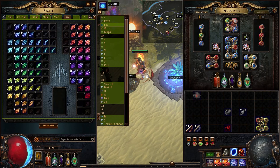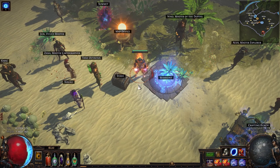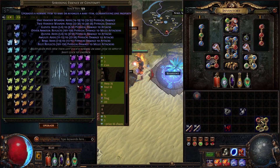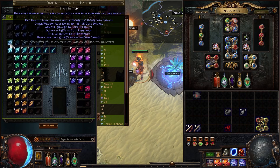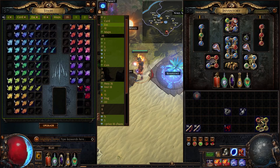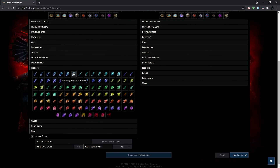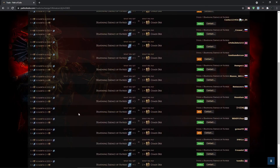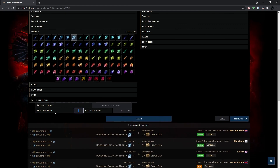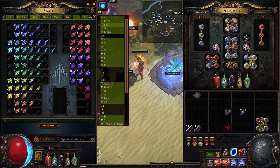There are a few ways to make currency with essences. First, you can flip them on the trade website. Many crafters don't want to buy single essences and they can be rare in small quantities. You can buy singles for around 1 chaos each, but sell them in bulk — for example, at least 15 Essences of Hatred — for around 5 chaos per lot, nearly doubling your money.